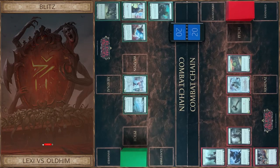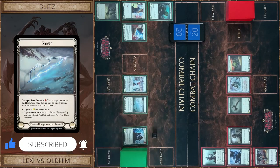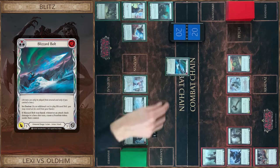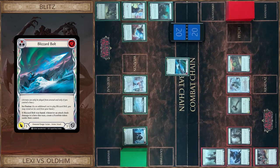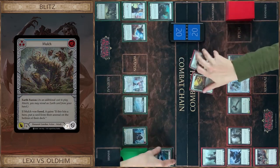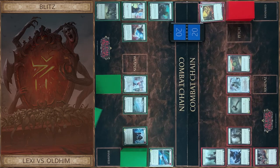Let's start my turn and I use the Shiver ability. Pay one. I put Blizzard Bolt in my arsenal zone and I choose plus one and attack with Blizzard Bolt — six damage without fusion. I block six. Let's close this and I put one card in the arsenal and pass.